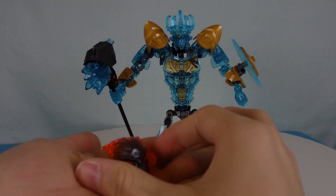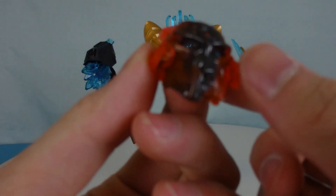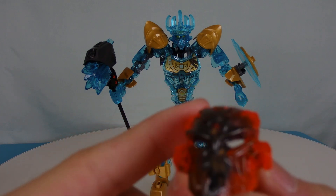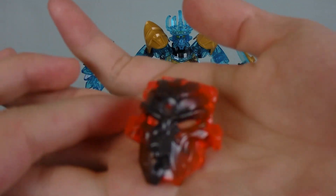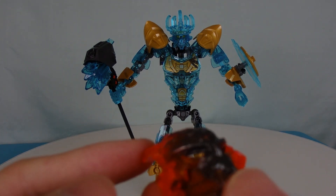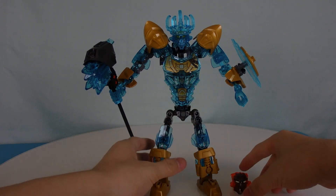There's one more thing for this set — the Corrupted Umarak Mask. This is the same Umarak mold from Umarak the Hunter, not Umarak the Destroyer. Umarak the Destroyer actually wears a simplified cutout edition of the Mask of Control. So I guess this is the mask Umarak left behind after putting on the Mask of Control. I really like how it transitions from medium gray to neon orange. It's a cool collectible mask — it doesn't really have a purpose, but it's a nice inclusion.